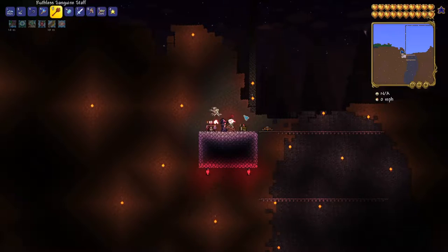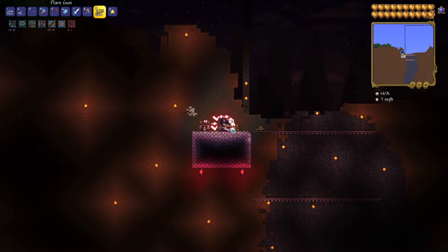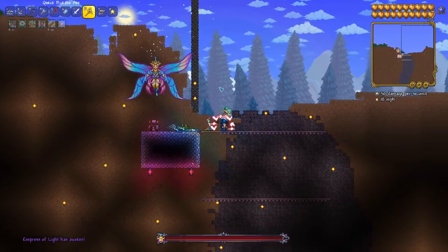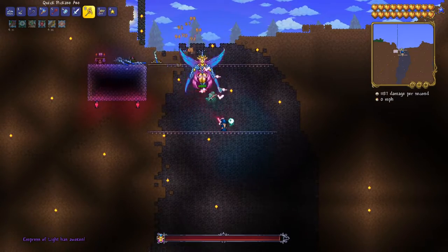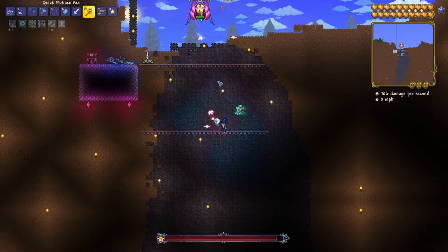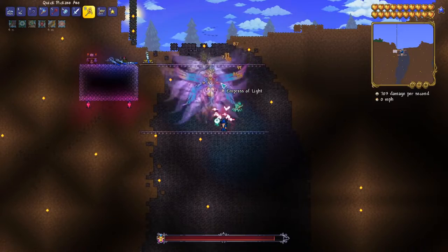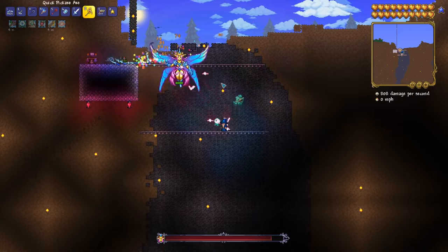The Empress of Light is even easier, because her only damaging attack is an obvious and easily dodged dash. The setup is the same: summon your minions and start shooting flares. You don't have to predict when the boss will spawn like you do with the Moon Lord — you can just place and kill the Lacewing with a melee weapon after you reach the cap. Stand on a platform with pretty much any pair of wings and just sit still. When she does her dash attack — recognizable by a distinct sound and the animation where several afterimages fly around her — fall downward and then fly back up. I used the Sanguine Staff, which is quite weak for this stage of the game, but most summoning weapons later in Hard Mode would make this even easier.